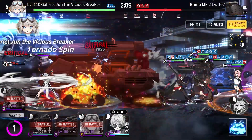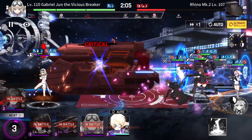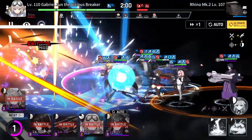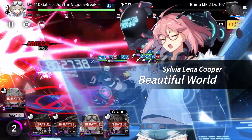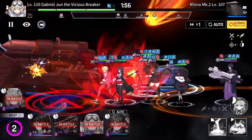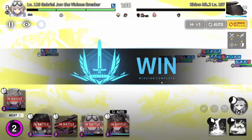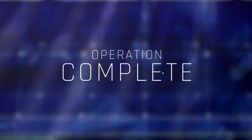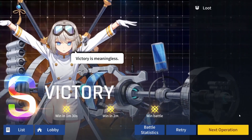And then we stun it. It's pretty simple, just keep it up and there you have it. It's actually pretty easy once you get the hang of Gabriel's role. We still have 3 more stages, and of course they come with extra difficulty, but we'll do just fine. That's 2 down, on to the next operation.